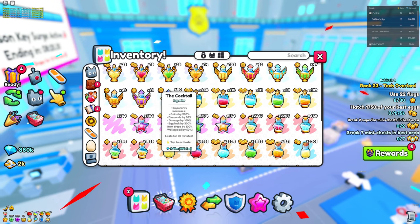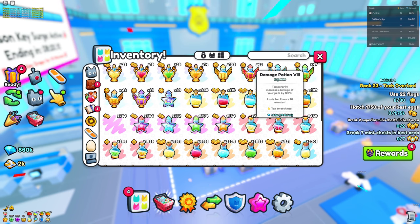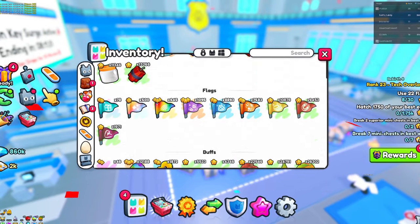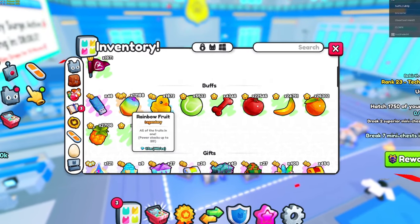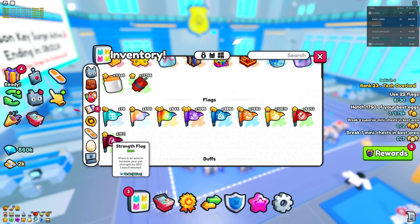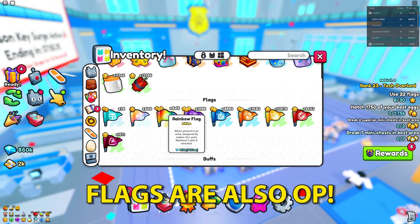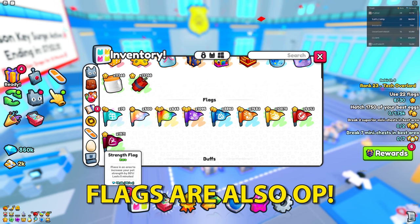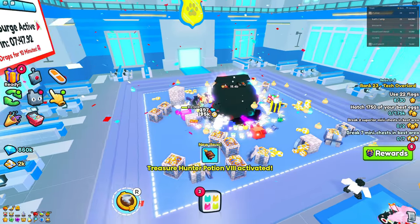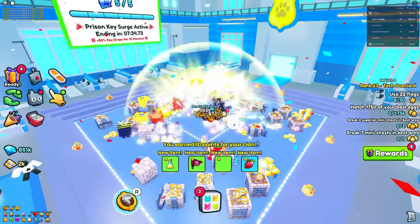I can't stress this enough — you definitely want to use up all your potions. Use Treasure Hunter potions, damage potions, and coin potions. You also want to go into items and use up your toys as well as all your fruits. If you have flags, use the Shrink flags. If you don't have the Rainbow, Shiny, or Exotic flags — these three are the most OP — then you should use the Strength flag, because that increases your Strength by up to 50% on all pets and increases the damage you do on the Police Chest. As you can see, I'm doing that quite a lot.